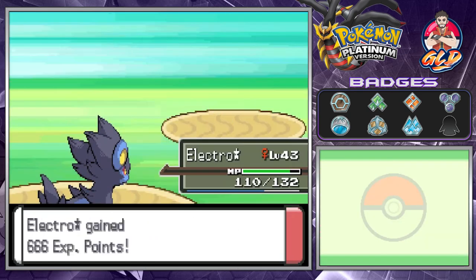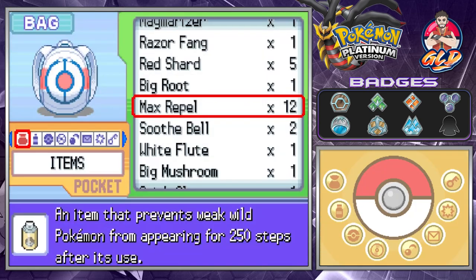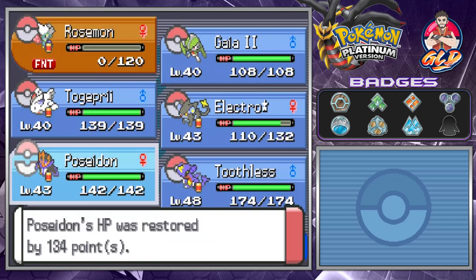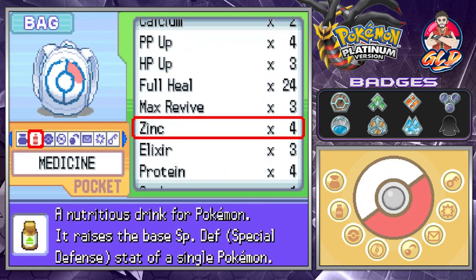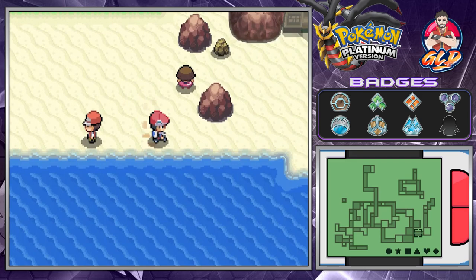Just like that we've defeated another trainer. Let's use a Hyper Potion and a Revive on Roserade, because this episode is about training this Pokemon just a little bit more.